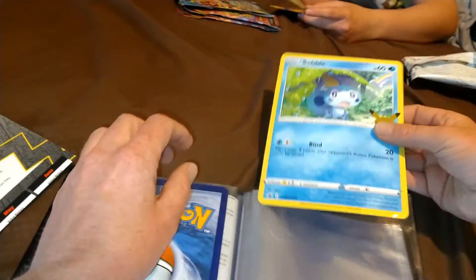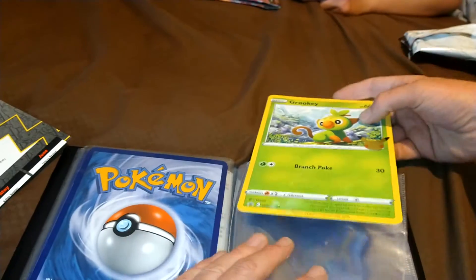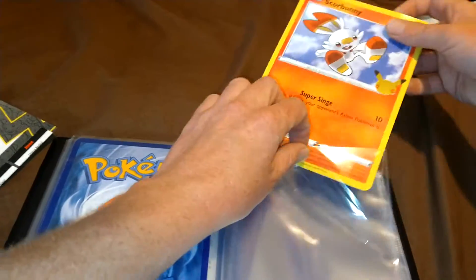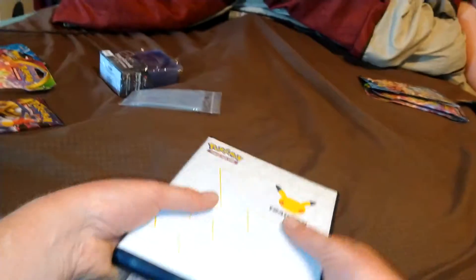Gonna put these in our sweet binder real quick. Got this binder at Walmart — 25th anniversary binder thingy. It's pretty sweet. Comes with that Pikachu. Pretty sweet.